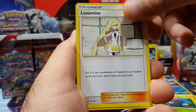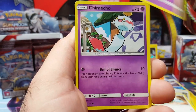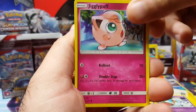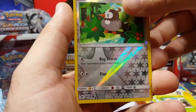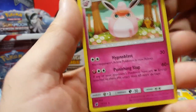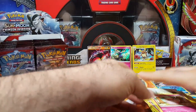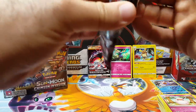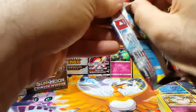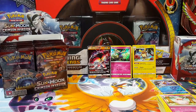Salazzle, Lusamine, Staravia, Swablu, Spoink, Jigglypuff, Exeggcute, Starly reverse, and a Wigglytuff. Look at that Wigglytuff — it doesn't just... I actually like some of the funny artwork they do. They should do more funny artwork like that.